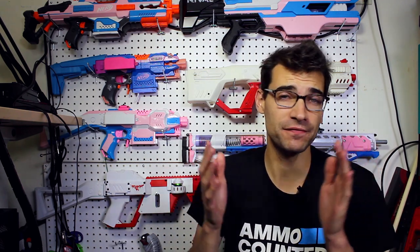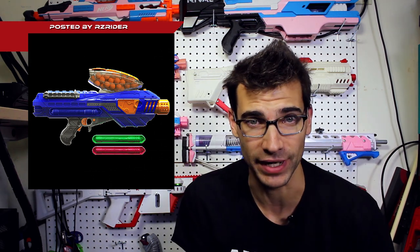Getting right into it with the first new thing to talk about. This is the Ballistics Ops Velocity, a new blaster found by RZ Rider on the Nerf Discord. It's a new version of their flywheel Rival-powered blaster, this time with a higher capacity — 40 rounds and a removable hopper — as opposed to the 25 on the Accelerator. It still utilizes the same mechanism that lets you use Rival Mags if you want to.